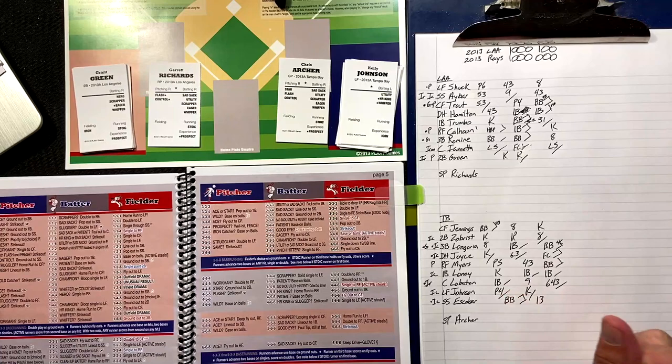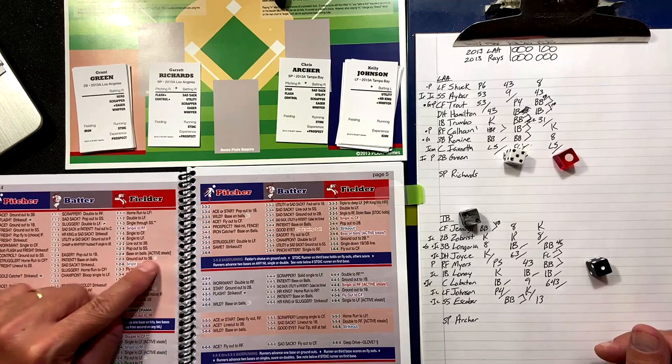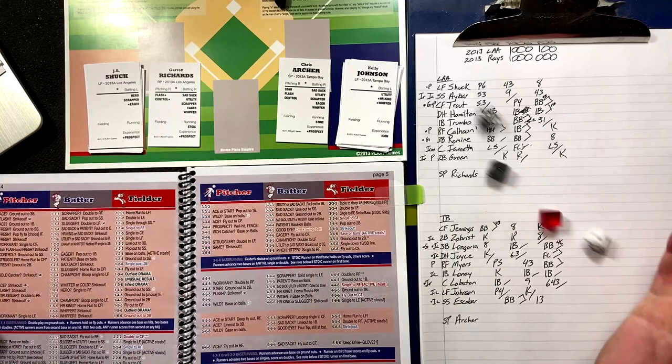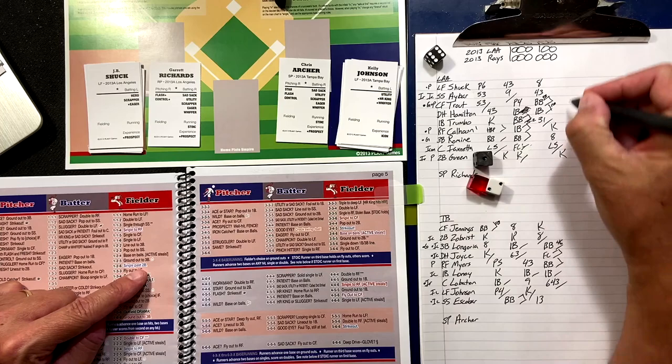Top of the seventh — one-two-five — struggler? No. Patient? Green is not patient, so he grounds out to third. He's a whiffer, so he strikes out instead — for the third time today. JB Shuck — one-two-six — fresh? He is not fresh. Sad sack? He is not. Single past second base — JB Shuck singles.